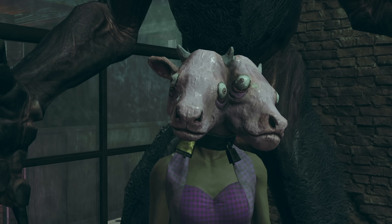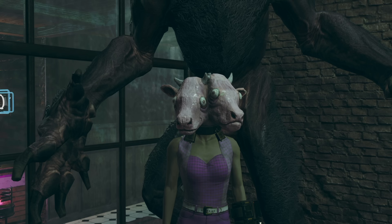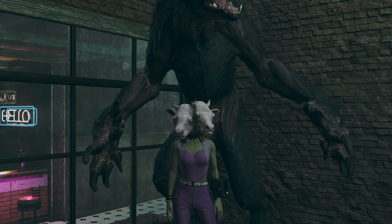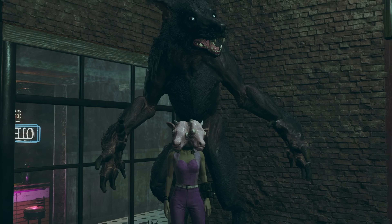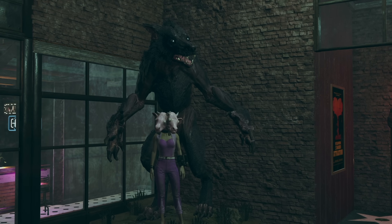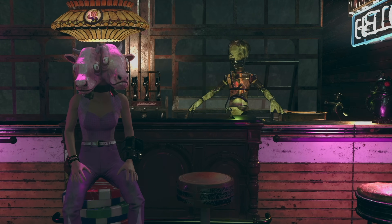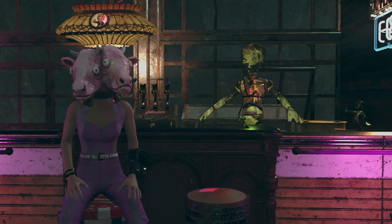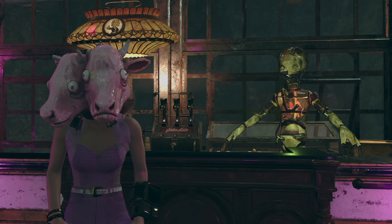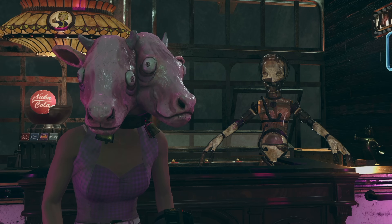What baffles me the most is that quite some time has passed since we were rewarded this item and it's still not available anywhere in Appalachia with any of the vendors. I haven't been able to find the plan anywhere. Usually most special plans we get as season rewards come back as Atomic Shop items or become available with vendors like Sam over at Foundation or Mortimer over at Crater — but not this one.